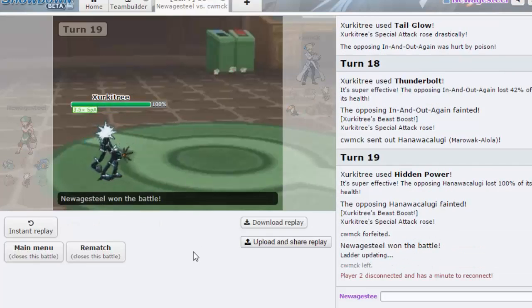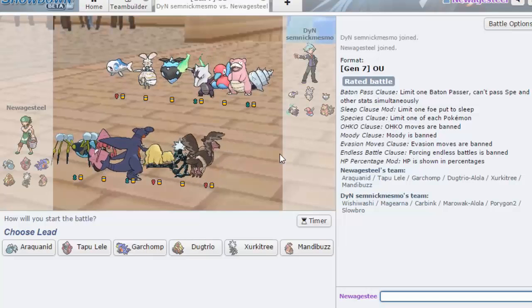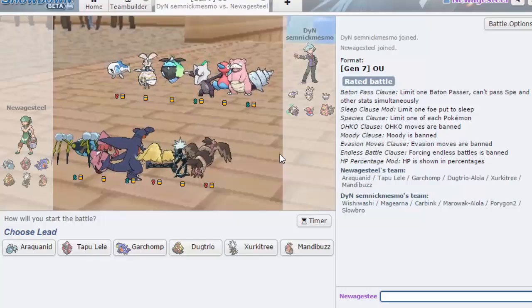I'm pretty sure we outspeed Turtonator — I don't even know if I spell that right. How do you spell it? Yeah, so it's 60 base speed so we outsped that as well. Zircatree coming through — let's get one more game. We have a game against what looks like a trick room team.